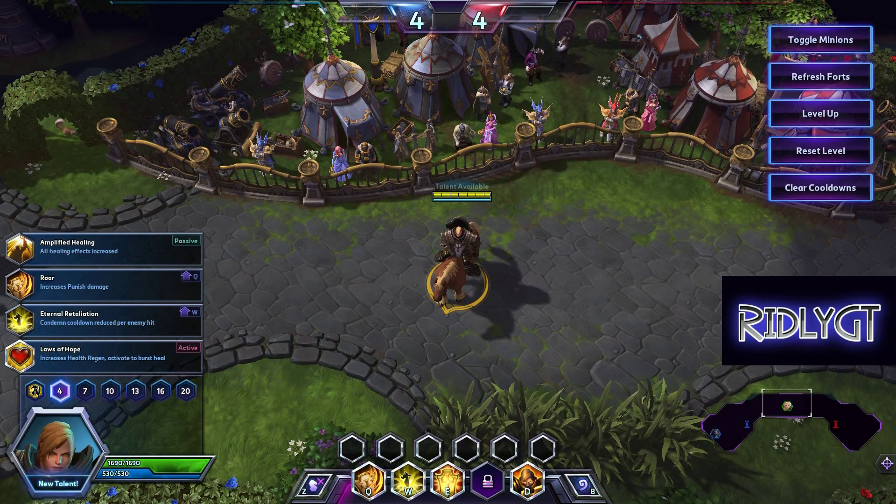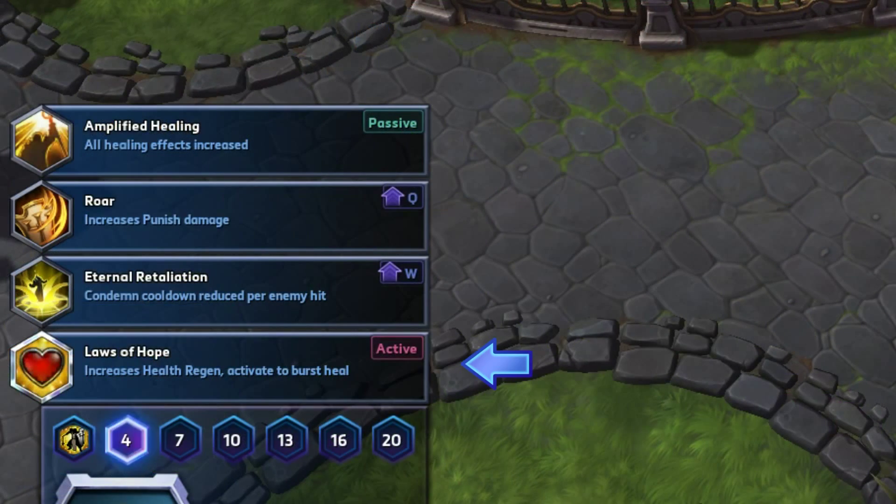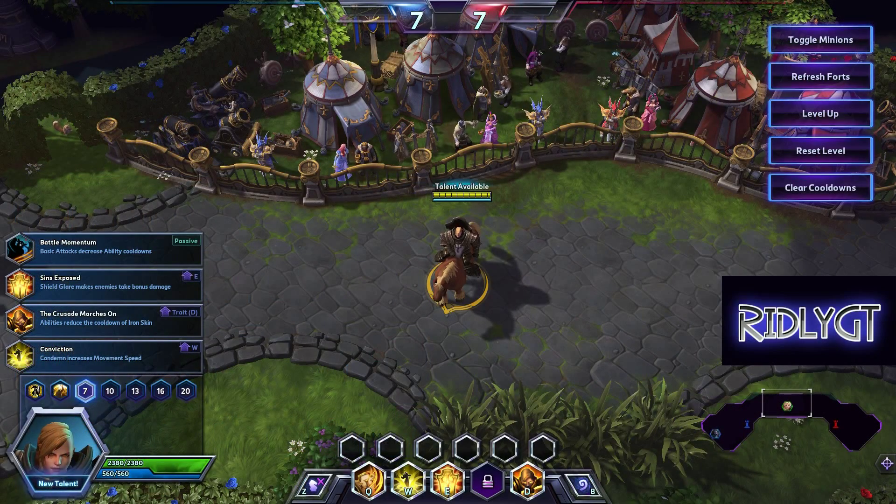For tier 4, this is a really tough choice. Amplified Healing looks like it's going to be the best option, but realistically your best choice is going to be Laws of Hope. This gives you passive health regen and an on-demand heal for 20% of your health. It also scales throughout the entire game, and is hands down just the best talent to pick up at this tier.